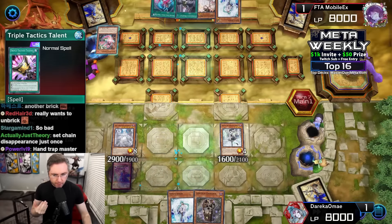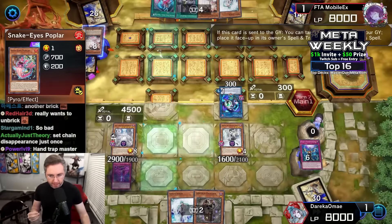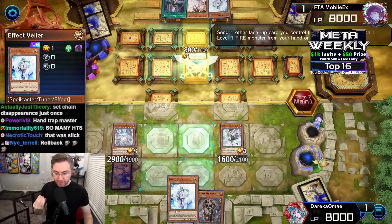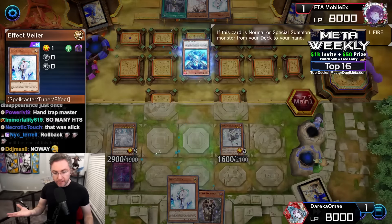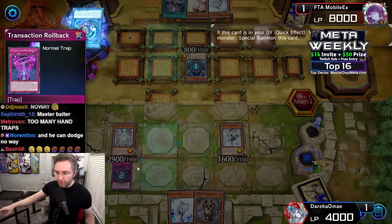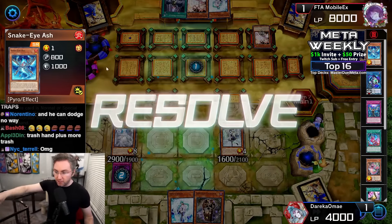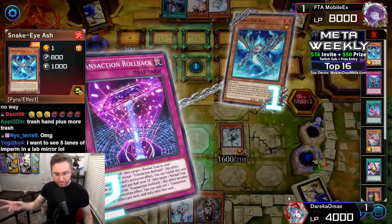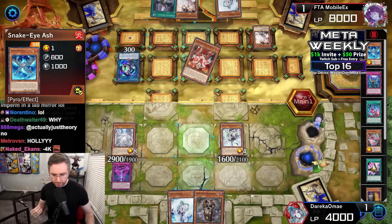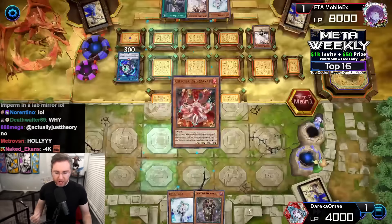Ariana randomly draws into Effect Veiler — a really good draw. Triple Tactics Talent going for the draw two — into Original Sinful, which could summon our Ash. We want to be careful. Poplar equips the Ash. Unfortunately for that randomly drawn Effect Veiler, it's going to negate, but instead we have Transaction Rollback — at the cost of half our life points, copying Impermanence to negate the Ash. Link Karibo has Ash dodge the Imperm, but a great part of Ash is it still being on the field to use its second effect.